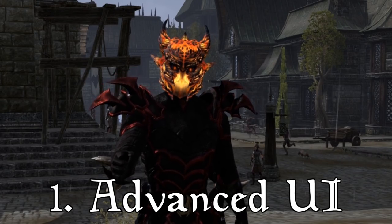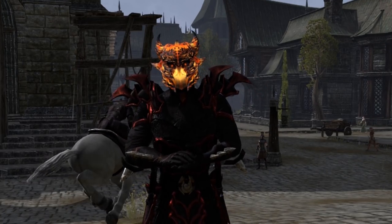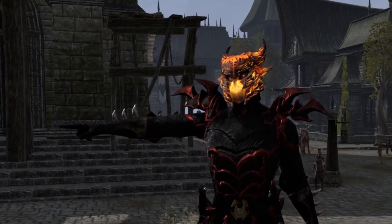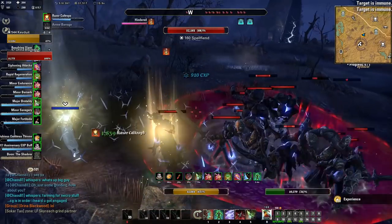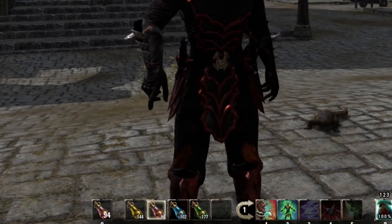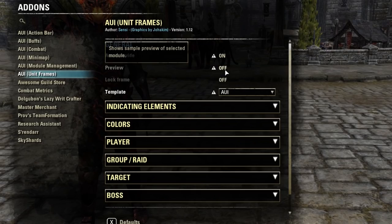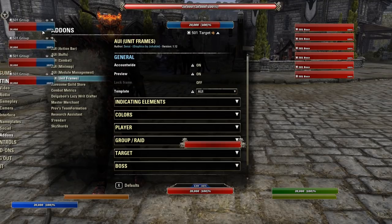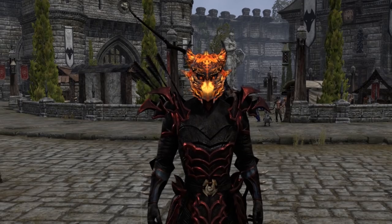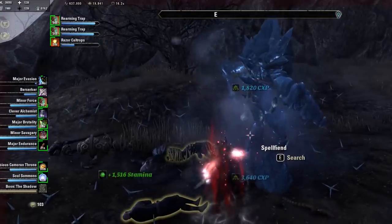Starting with Advanced UI - this is hands down my most favorite add-on in ESO! Advanced UI adds many various things such as hotkey slots for potions and items, a buff tracker that we're gonna be replacing later on, and a fully customizable UI for grouping, bosses, enemies, and self-resources to fit your liking!